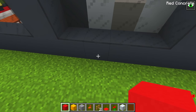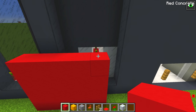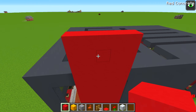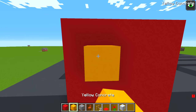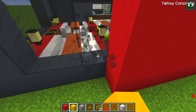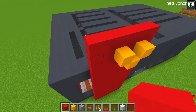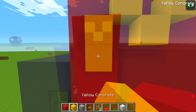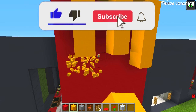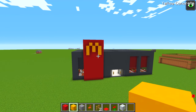First, I'll make the McDonald's logo. I'll make it like this — just like this. I need one more space, so I'll extend this by one block. Now I have the McDonald's logo. It looks like a real McDonald's.